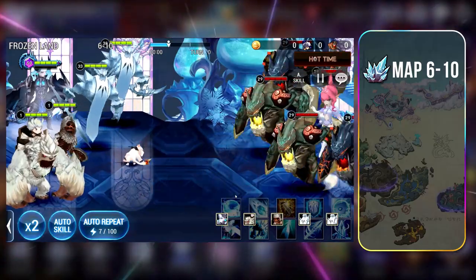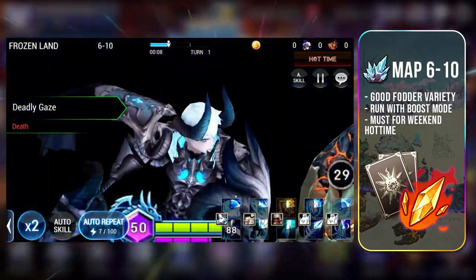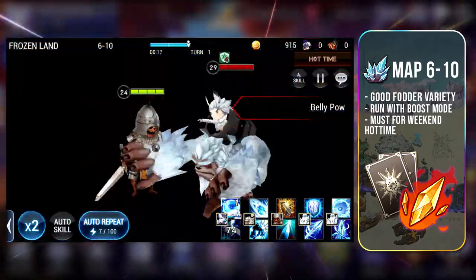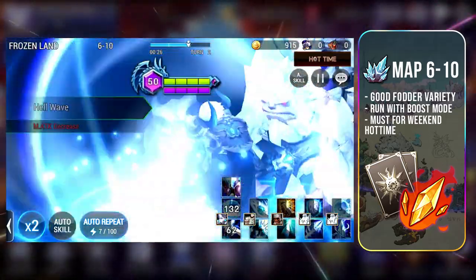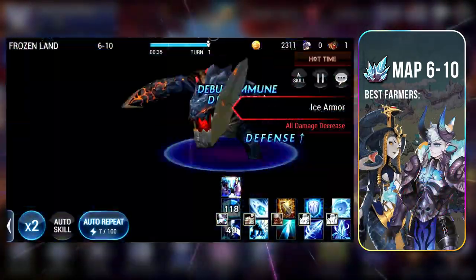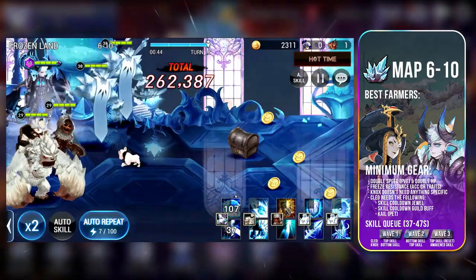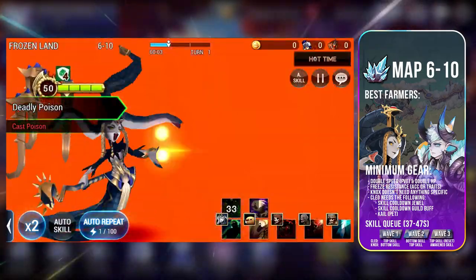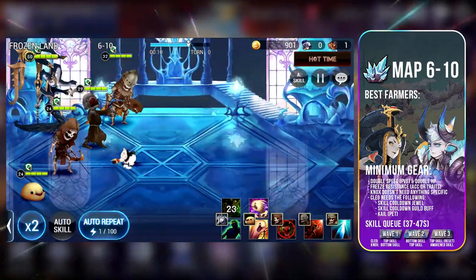Last but not least, 6-10. This is the map I personally farm daily for Soul Shards, and you should always use your 100 Boost Mode runs here because you can easily get about 100-130 Soul Shards within these runs. There are 3 stages for this map, so you cannot use Awakened Yeonhee and Noho as their skill set makes it very inefficient. The best farmers here are Nox and Cleo. Nox has perfect targeting on his skills, while Cleo is the faster farmer with AoE for both skills but requires specific gear.